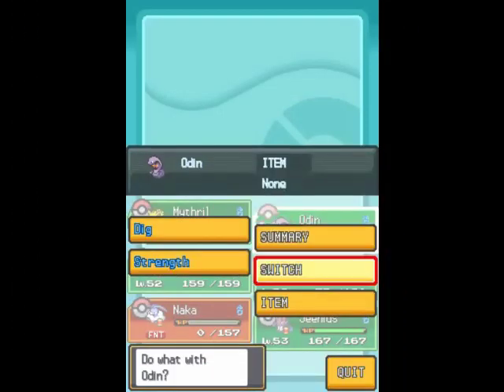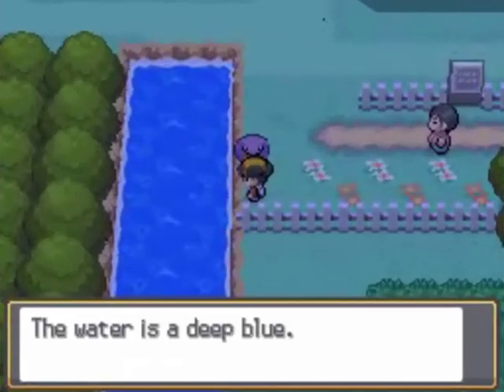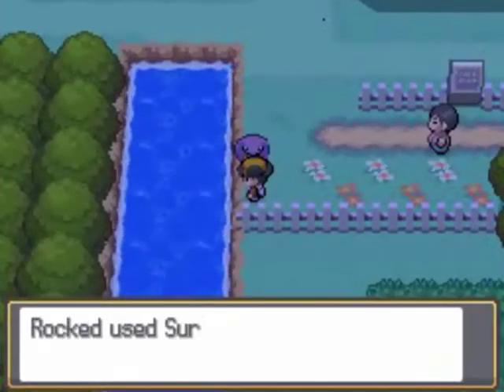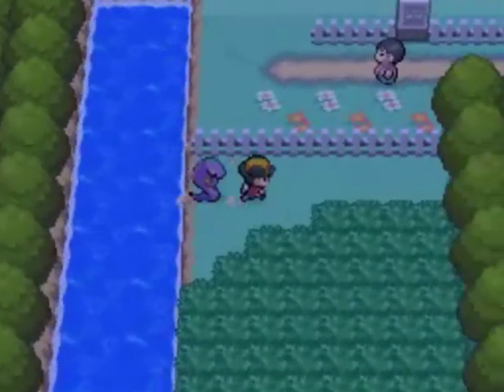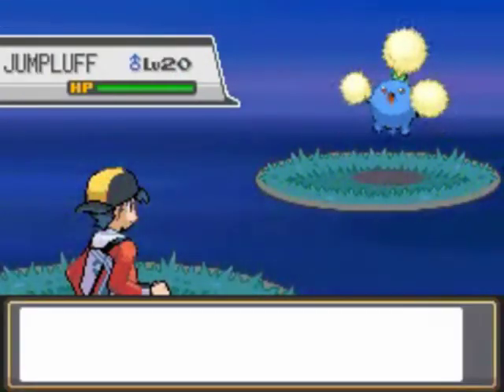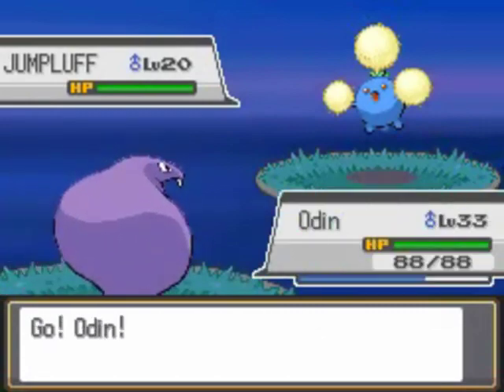I'll switch Odin in here. We're gonna surf down there and grab ourselves a Pokemon. I'm probably just gonna make my way back to Viridian City - I can just go ahead and fly there. Well, no - I have to walk there now because my flying Pokemon is dead! But we'll go ahead and catch a Pokemon, and we'll go from there.